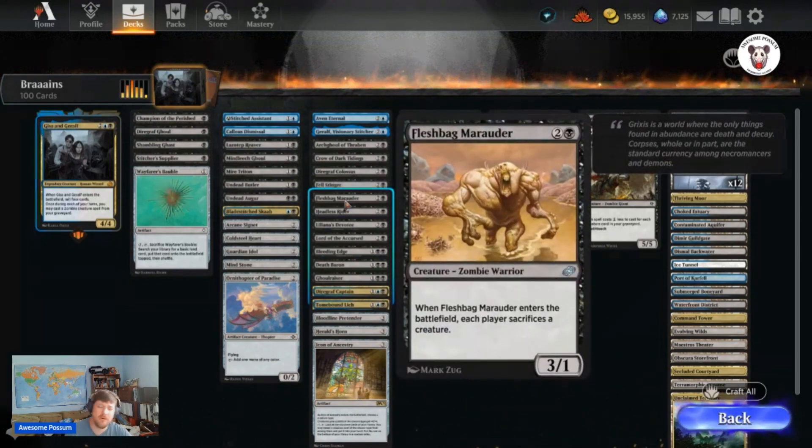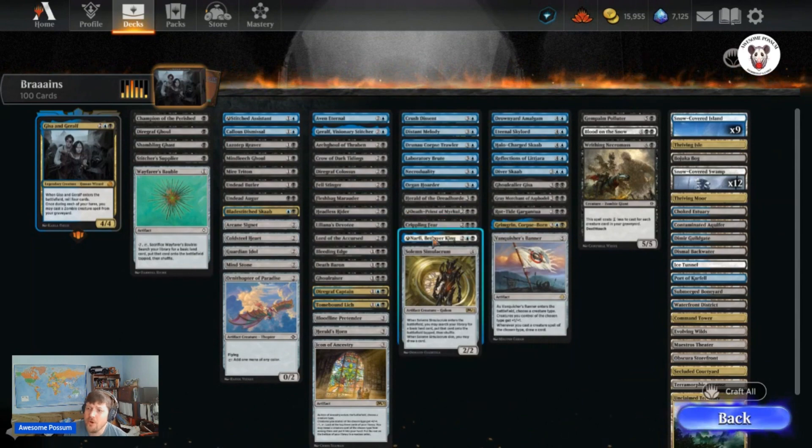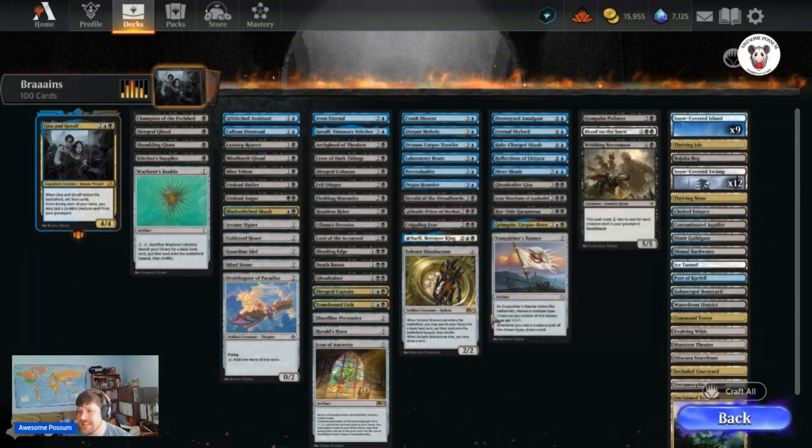The rest of the deck is lots of different zombies, like Fleshbag Marauder. If you're able to cast this two or three times, you're going to be getting some card advantage. Then followed up with Neferi, Betrayer King — other snow and zombie creatures you control get plus one, plus one, and you get to buy it from your graveyard for just three snow mana, which most of your lands in the deck are snow lands, so it's easy to recast.